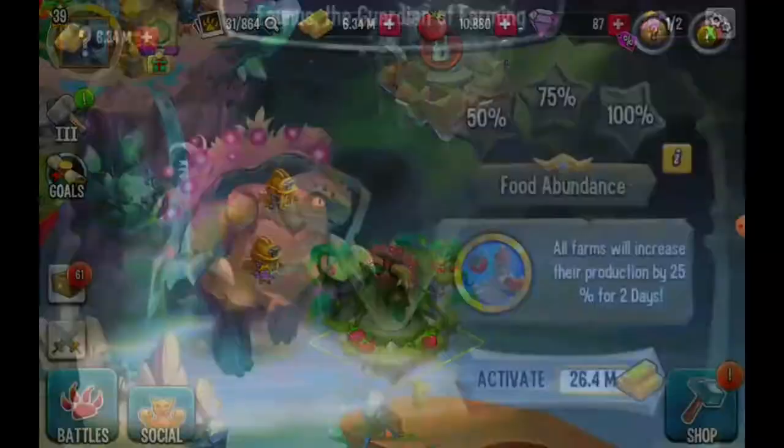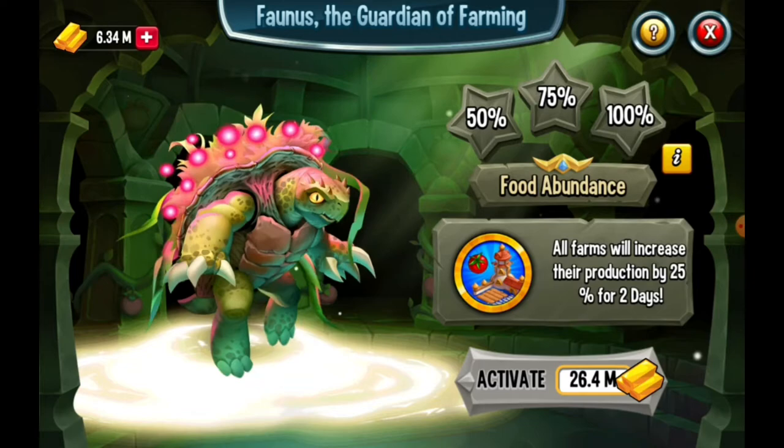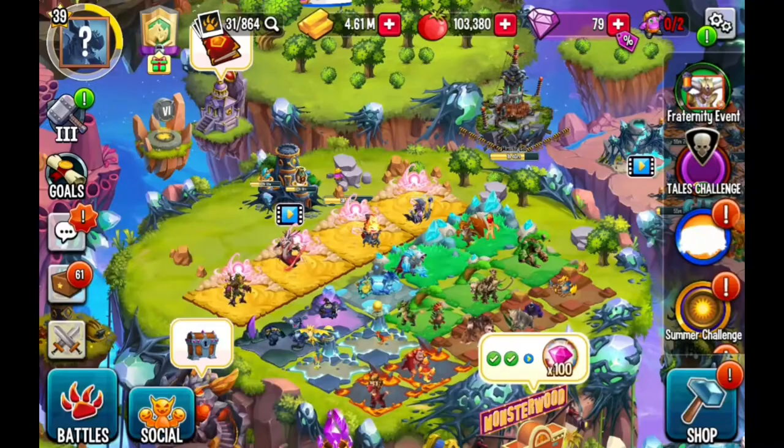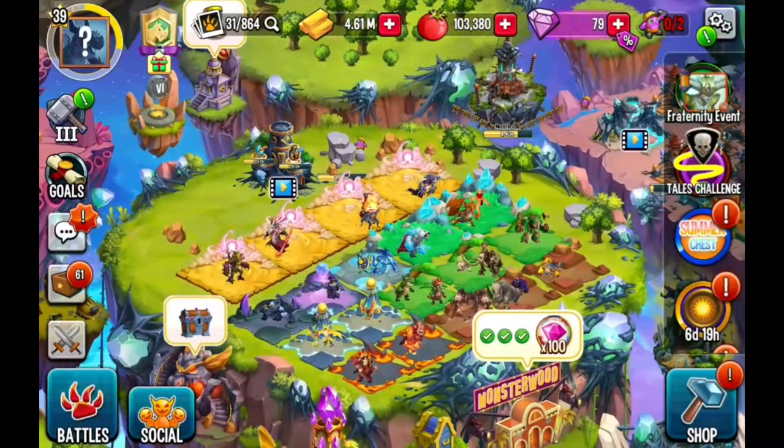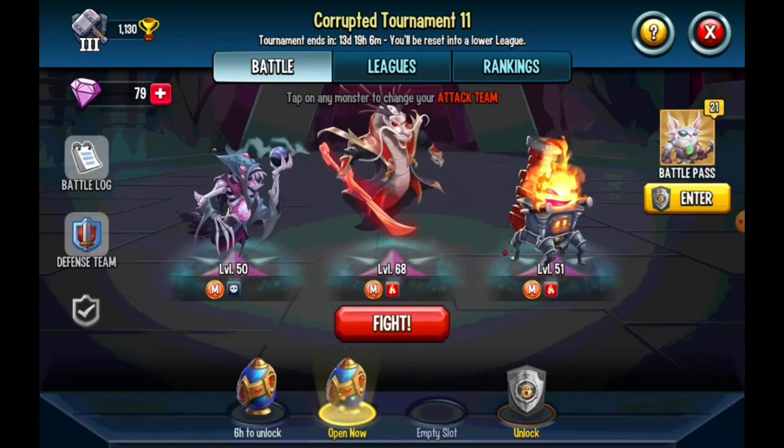I was very happy until I saw how much it cost to activate it, and then I just sort of gave up - but that's for the future. Now you know how I got the Guardian of Farming. It's time to do the other thing I was going to do today, which is open the chests and get another mythic. I'm going to have to spend quite a lot of gems but it's going to be worth it because I'm getting a mythic.